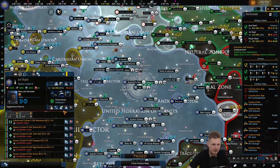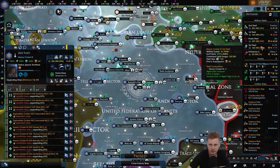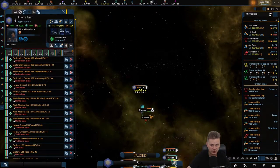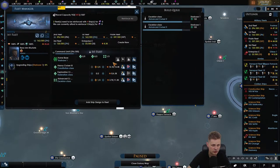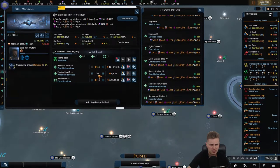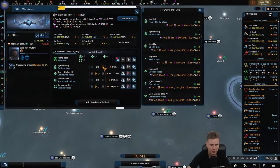Let's see — upgrade, upgrade. Can't use you. Can't upgrade you. So first fleet, ship design — to remove you. And get the Ambassador class in there as well, and we'll use some of these fighter wings to fill up.